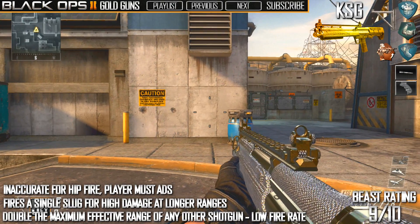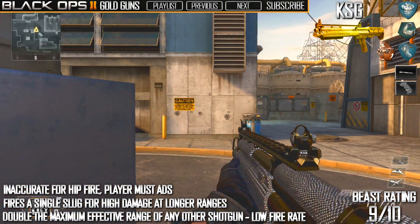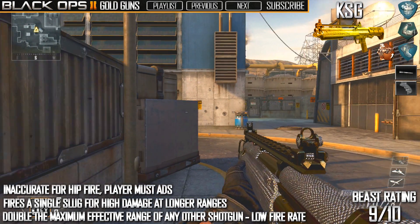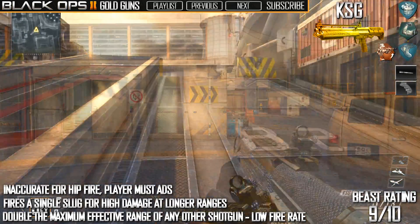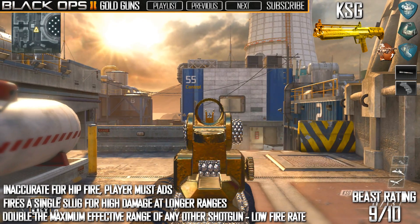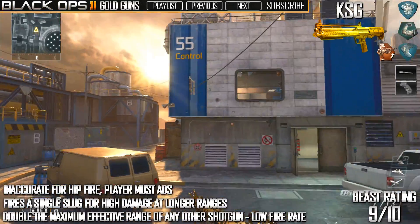Before testing range, just have a look at the hipfire. Here I'm randomly firing from the hip at the wall — you can see it's pretty inaccurate, hitting bottom right then top right. The further away you go, the more random it gets, so firing from the hip is just not a good idea. Now here I'm testing it out on Meltdown, and from this range it will actually hit.